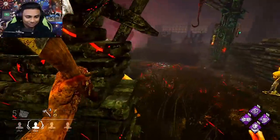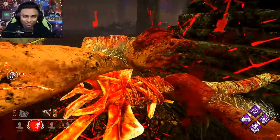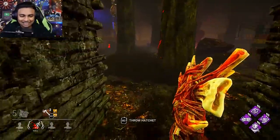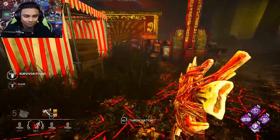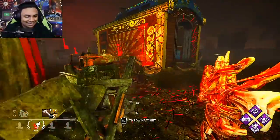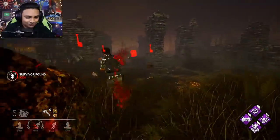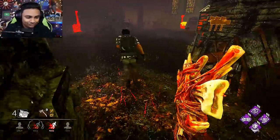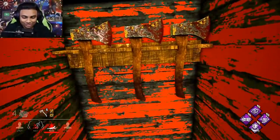Another big thing that a lot of people seem to fail to do is playing with their food. Playing with your food will get you more points, so don't go full sweaty mode when you're playing. Don't run Noed, don't run Ruin, don't run anything like that. You need to prolong the game so you can get more points as the game goes on. If you cut your game short, you will eventually run out of points. I'm going to fully charge my hatchet, and when I hit him I got precise shot and got 300 extra points for hitting him with a charged shot.